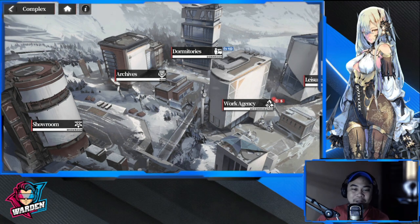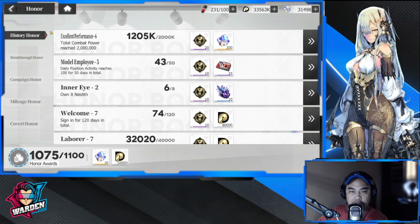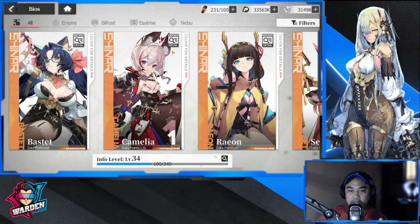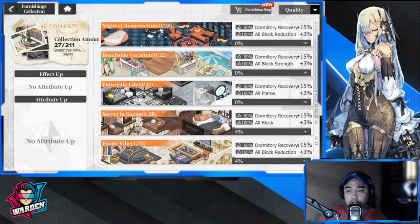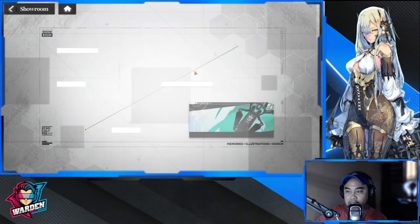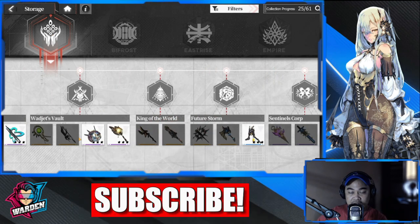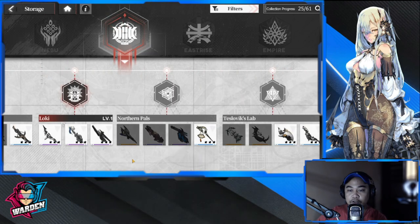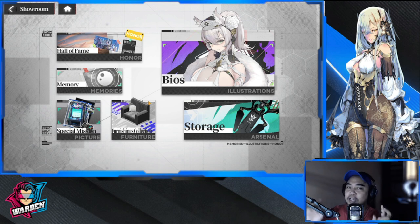For your showroom, these are just things that you earn as you achieve certain milestones as you play. Nothing too special about your showroom. Bios as well — as you collect and level them up, you get buffs to your roster. Memory, special mission, furnishing collection — you'll also have additional buffs here. There are also vibration arms: as you collect them, you get buffs without needing to equip them. To summarize, the showroom is just a collection and achievement of things which adds buffs.